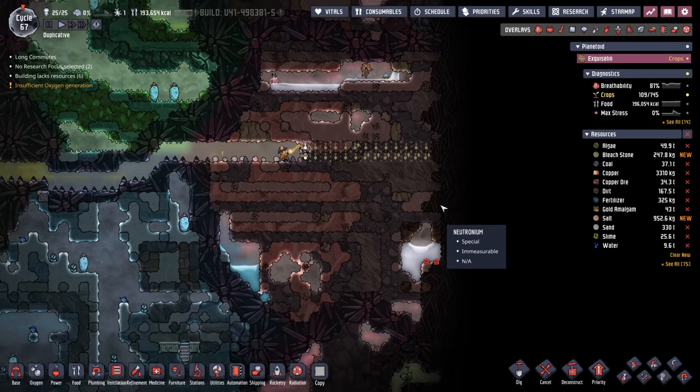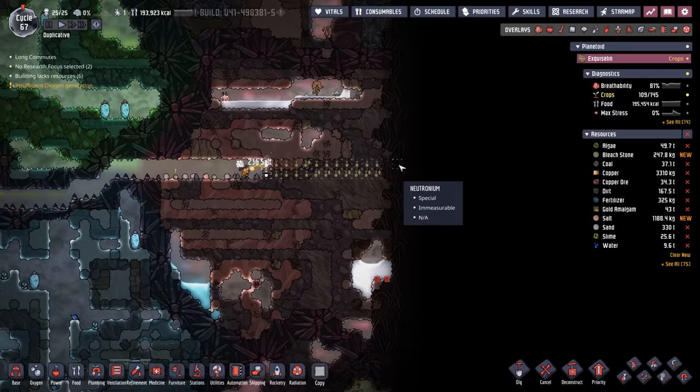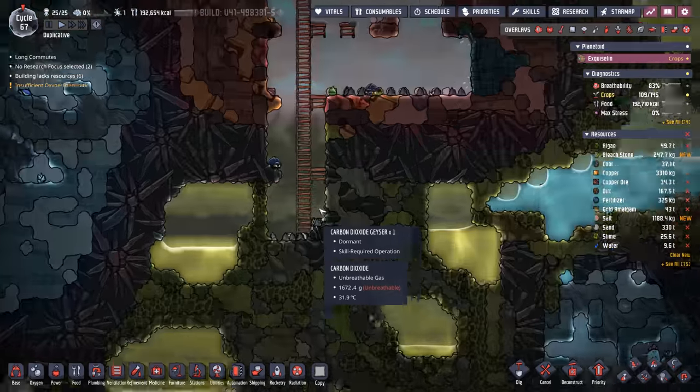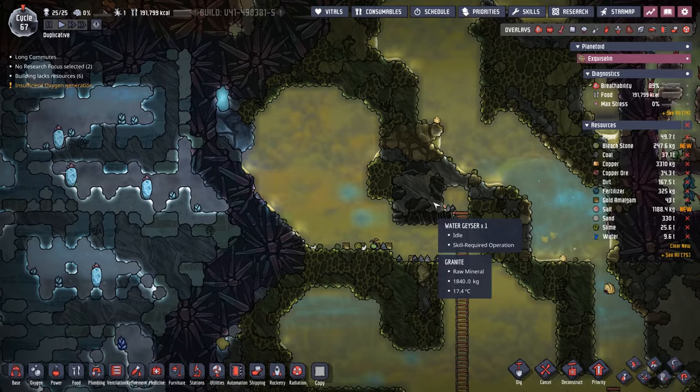We're about finished with our digging on this side. You can see we've made it all the way to the Neutronium on the east side of the map and yet still no more geysers. Unfortunately the geyser we discovered down here is a carbon dioxide geyser, which isn't great. We know there are more geysers on the map, we just haven't discovered them yet, but it's high time we get going on oxygen.